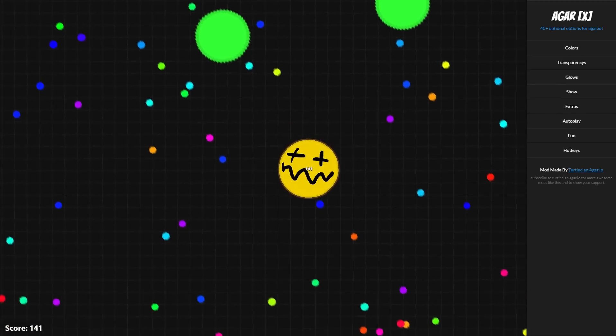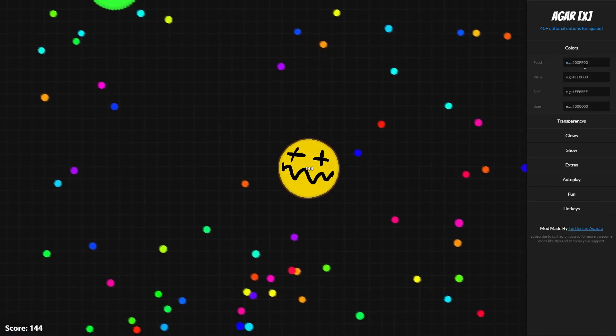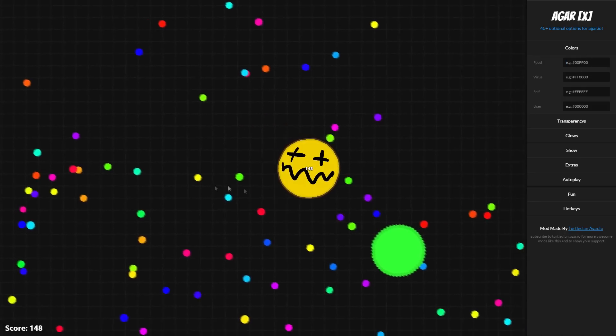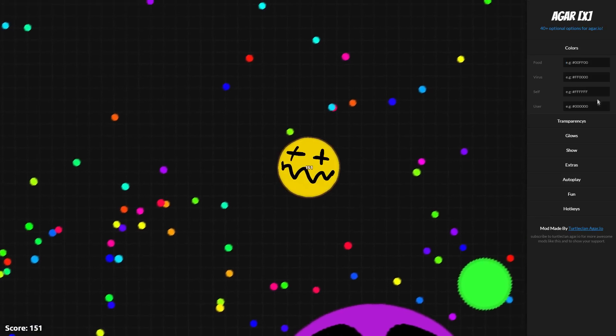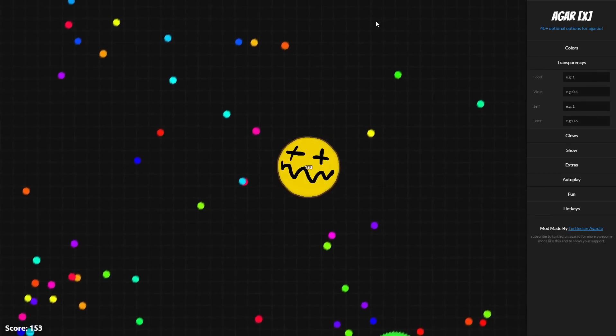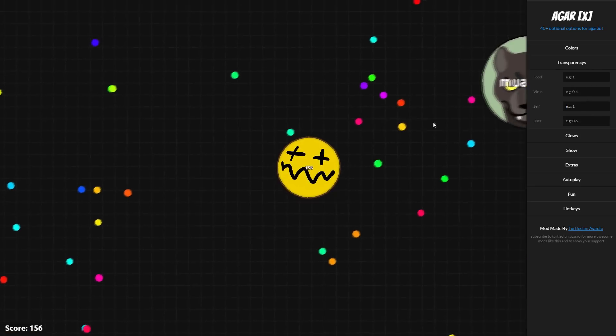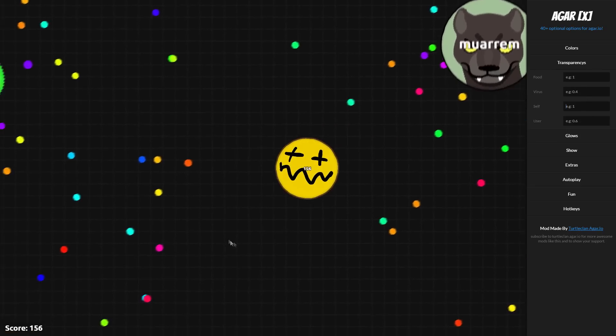First we have colors. You can literally change the colors just by selecting and typing in anything you want. But I am not going to mess with that at the moment. So we have transparencies here — you can also change these to see how transparent you are. I am also not going to mess with this.